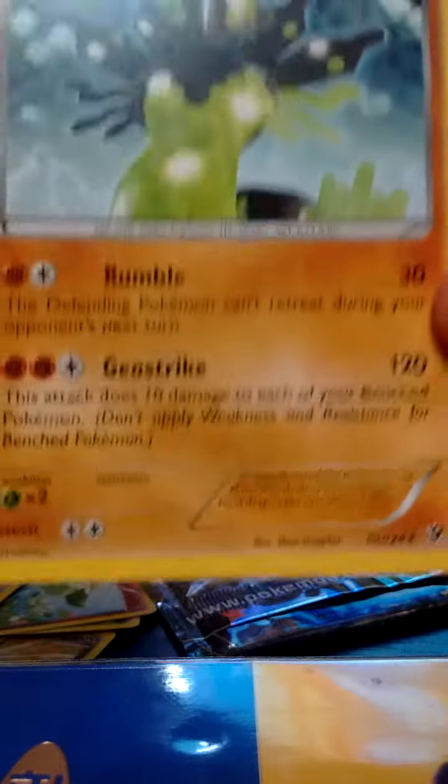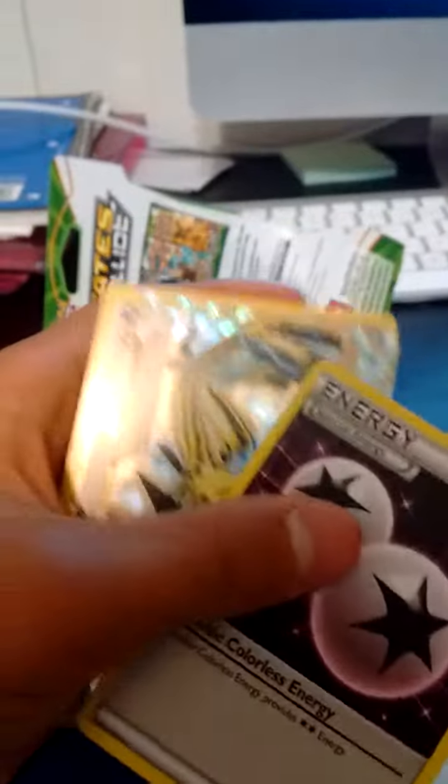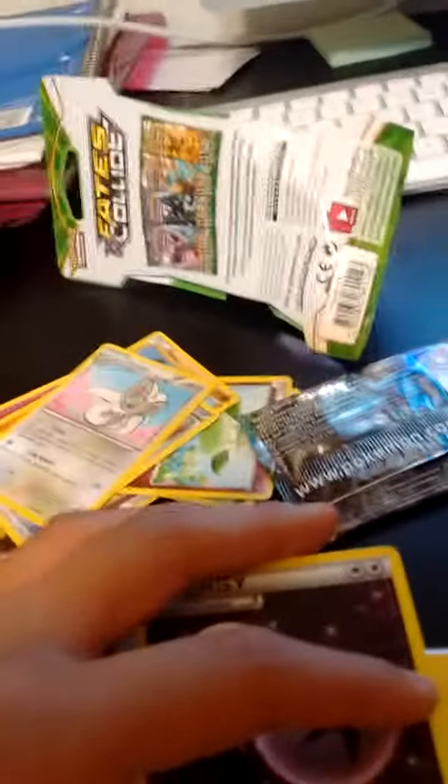I believe that's the Full Power one. Awesome pulls — I got the Lugia Break and a Double Colorless Energy. Okay guys, thanks for watching. Leave a like if you want and comment for more videos. Peace.